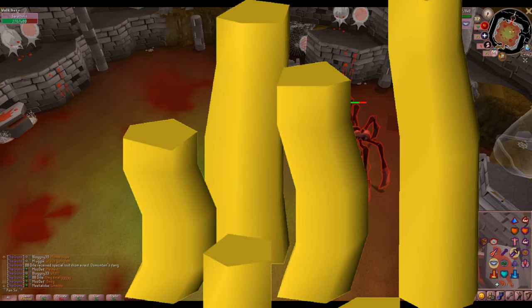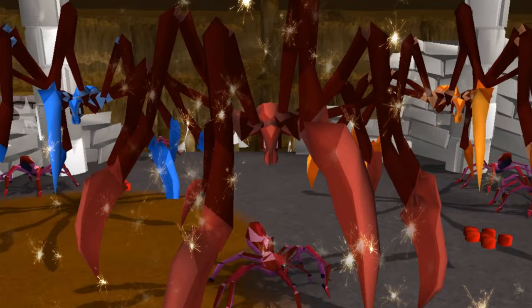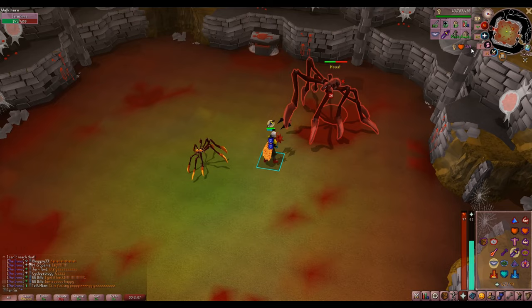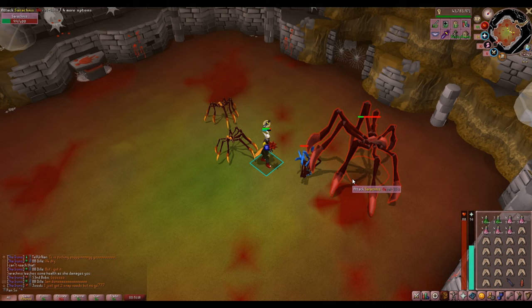Sarachnis is a very good boss for clue scrolls, in particular the Hards and Elites. It's also got a top-tier pet that can be recolored once you find the Egg Sacks from the Grubby Key. Once it drops the Cudgel, you'll probably want to use that, but if your best weapon right now is a Dragon Scimitar, you can go buy a Dragon Mace, because Sarachnis is weak to Crush.